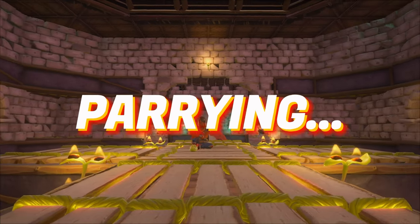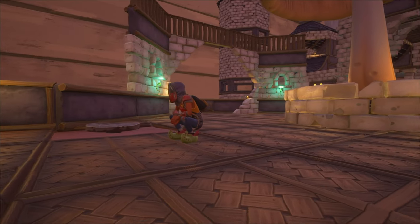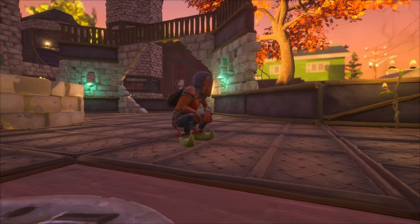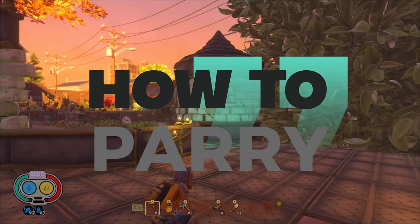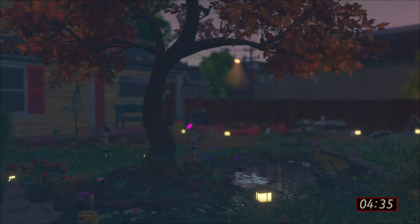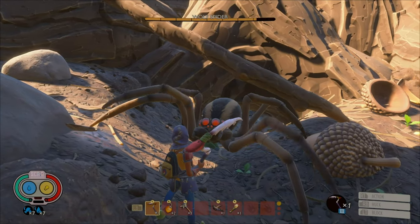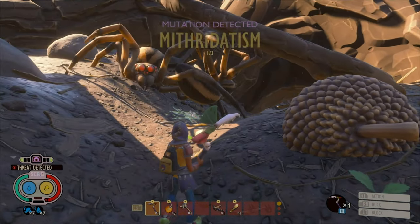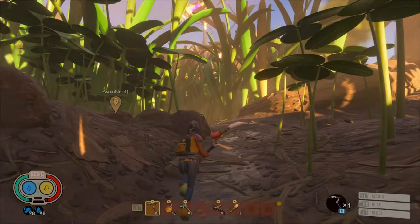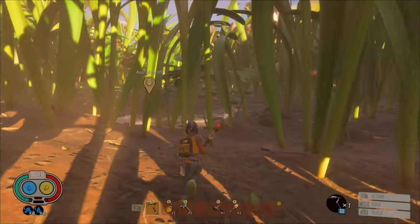So, you suck at parrying. No worries. This video is here to help you out. This is Astro Nerd Games coming to you with how to parry. In the beginning of the game, you're going to come across an array of creatures. And all of these creatures have a very specific attack pattern. The trick is to watch these attack patterns, and I'm going to show you these attack patterns and how you can defend yourself by parrying.